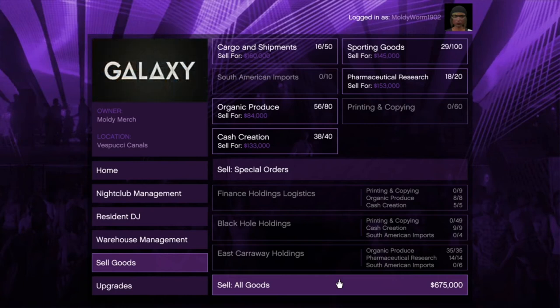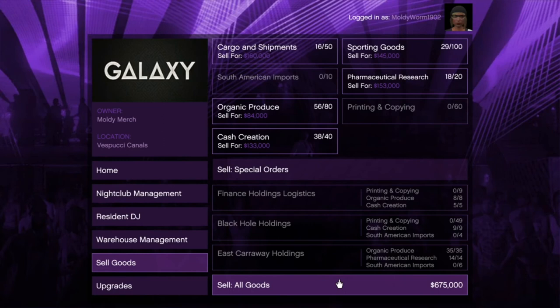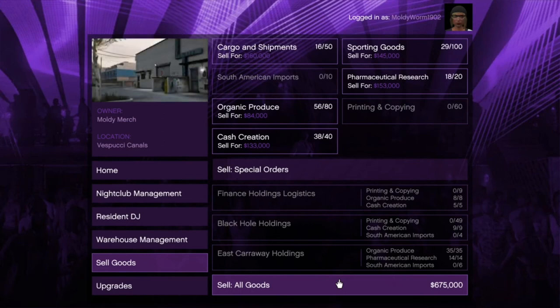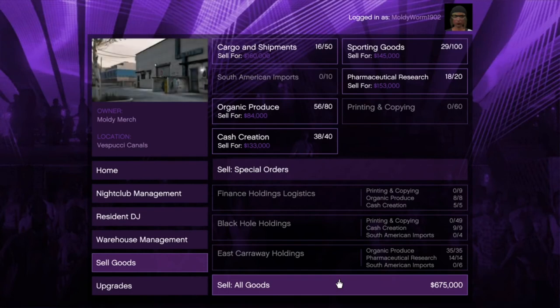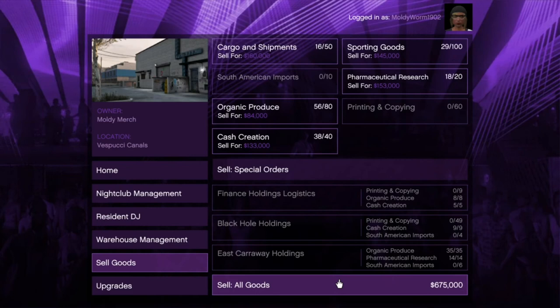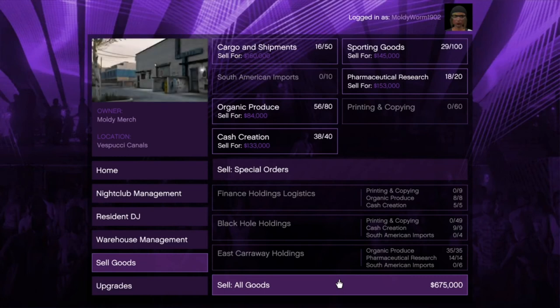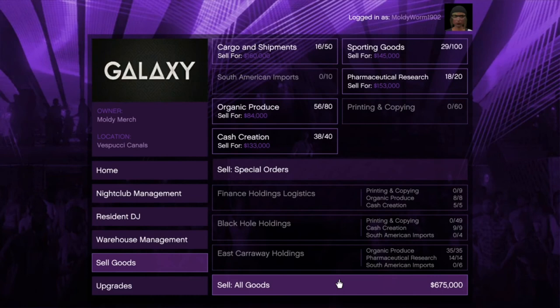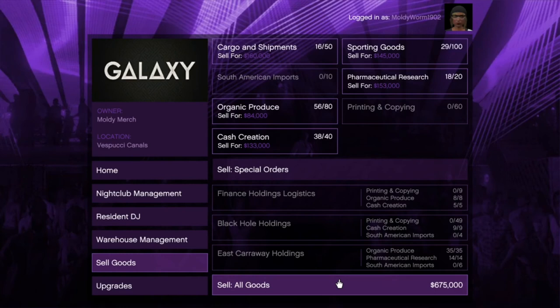The reason I'm showing this with the nightclub is because the nightclub sell missions are all solo — so this method is 100% solo. But if you have friends willing to help you sell, you can have your Biker MC businesses and Gun Running bunker generating stock as well. You'll need those businesses running anyway to generate the most stock for your nightclub. This method is also 100% legit — no glitches involved — and Rockstar will never patch this, so there's no time cap on how long it will last.